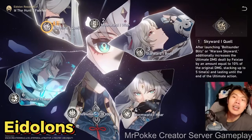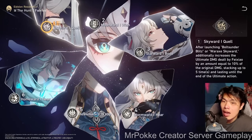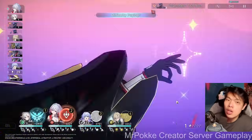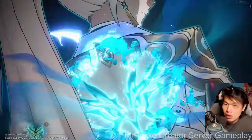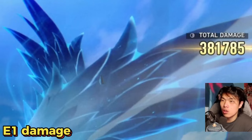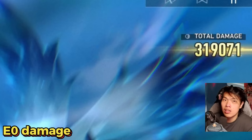Jumping into Eidolons — E1, Skyward Ice Sequel: after launching Bolt Thunder Blitz or War X Skyward during the ultimate, additionally increases ultimate damage dealt by Fei Xiao equal to 10% of the original damage, stacking up to 5 times. Since she attacks 7 times, you gain full stacks by the last hit, which also has the highest multiplier. This is roughly a 30% increase in ultimate damage and is a damage multiplier rather than a damage percentage buff, so there are no diminishing returns. E1 is a much stronger upgrade compared to her S1 lightcone — if choosing between E1 and S1, E1 is the better choice.